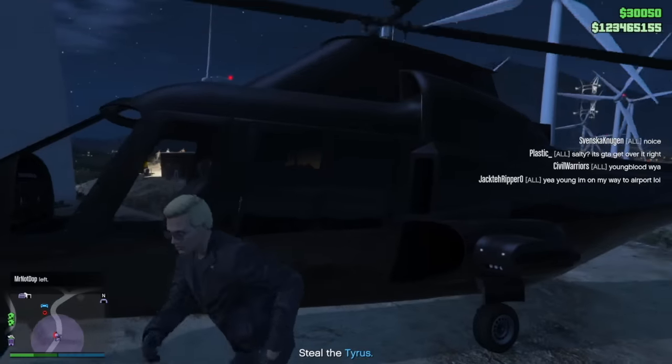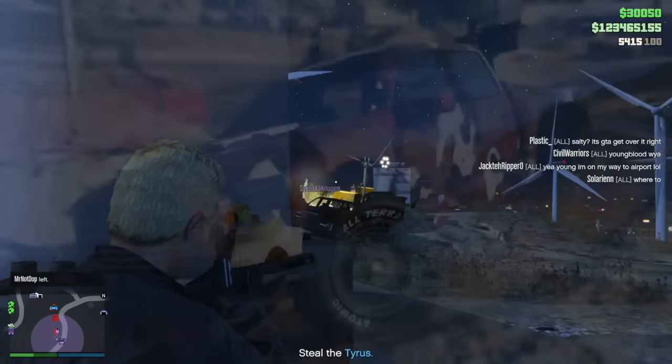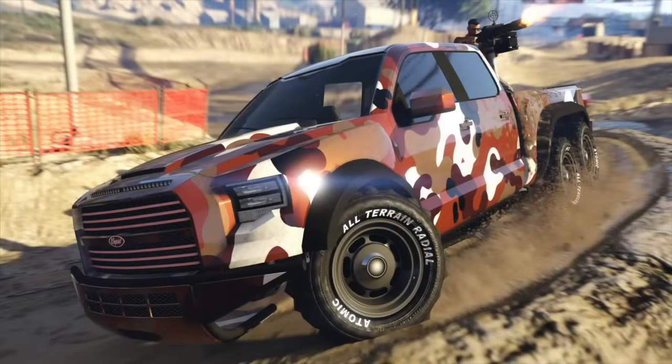Rockstar has also added a new vehicle — the Vapid Cara Cara. It's available exclusively today from Warstock Cash & Carry. I'll be doing a review on this vehicle a little bit later in the day, as I feel like it's pretty good, but a lot of people are already dismissing it, maybe just due to a couple of things about it. Anyway, that new vehicle is available — the Vapid Cara Cara.